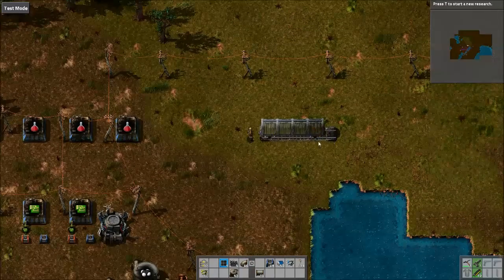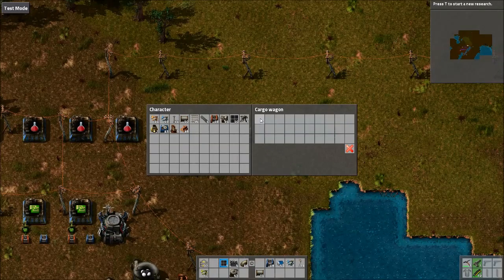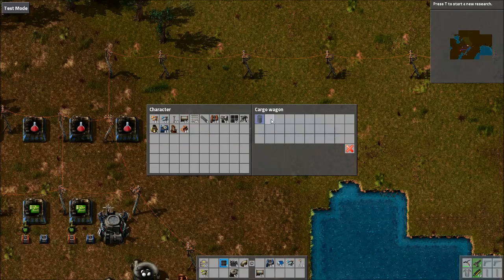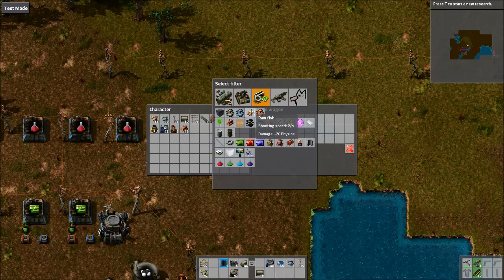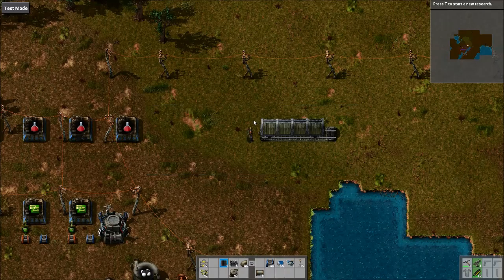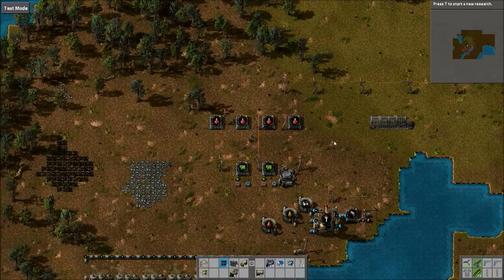You can also set filters in cargo wagons, which is really useful if you're transporting more than one material — for example, full oil barrels and empty ones. Filtering slots ensures each type only goes into certain slots, preventing one type from filling the whole wagon and leaving no room for the other. The same applies to iron ore and copper ore. To clear a filter, control middle-click.